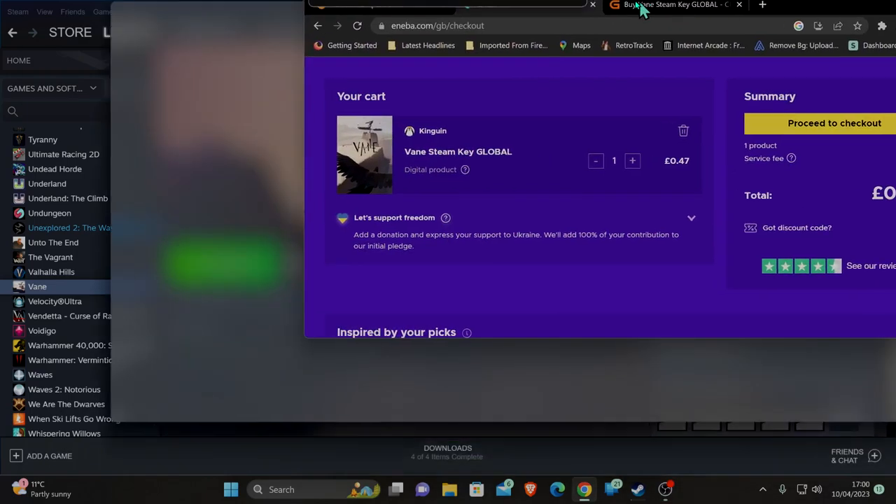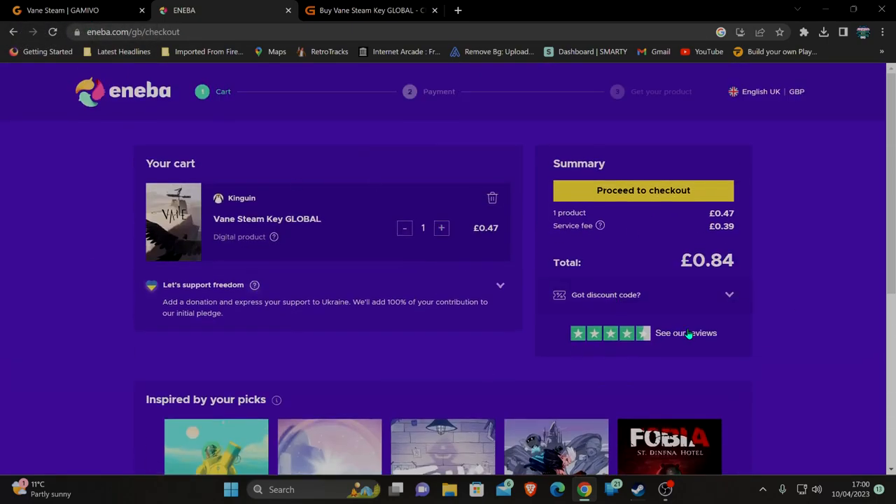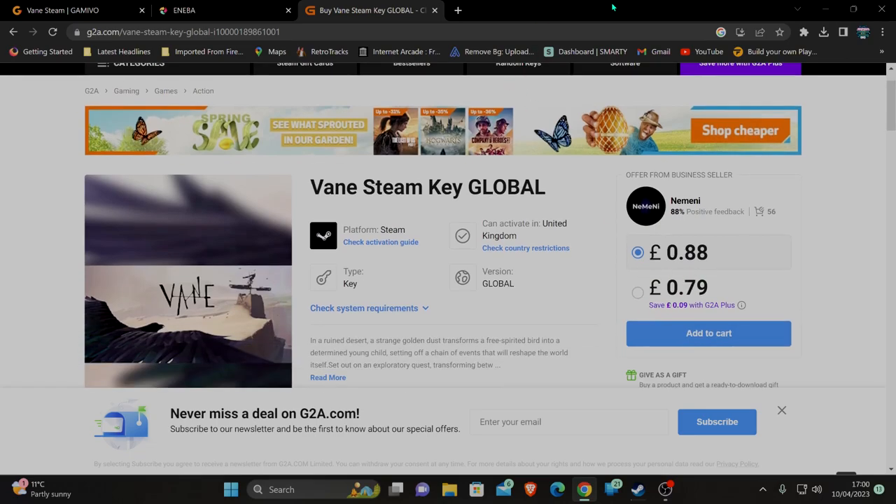What can we get it for? I'm not bothering with Gamevo because it's overpriced. On Iba, this is with checkout fees, so it's £0.47 plus a checkout fee — £0.84, bargain. And this other store I've been going to recently, I still haven't bought anything from them — £0.88. So they're about the same more or less; it pays your money, it takes your choice.